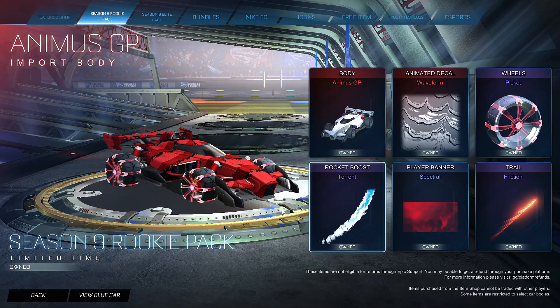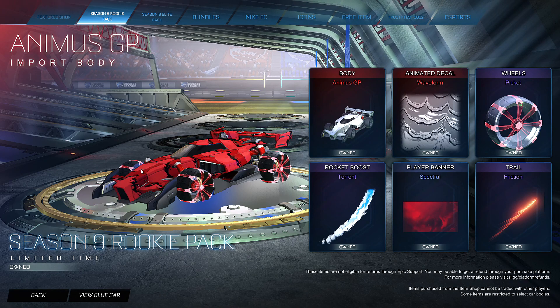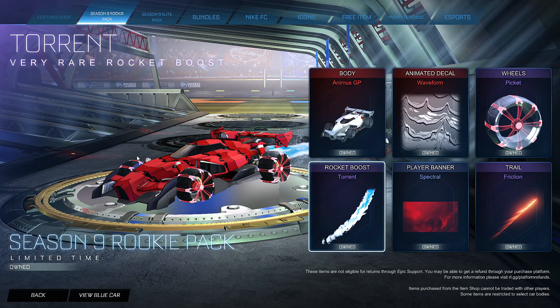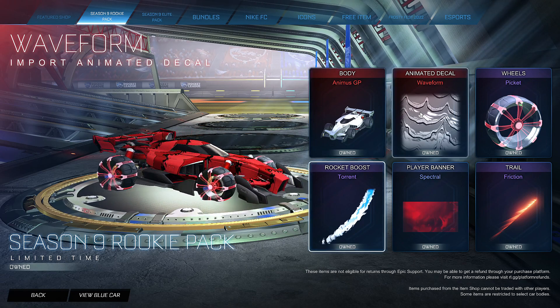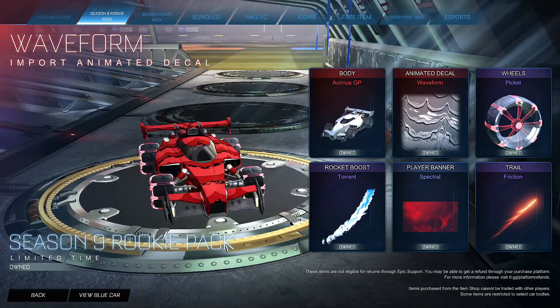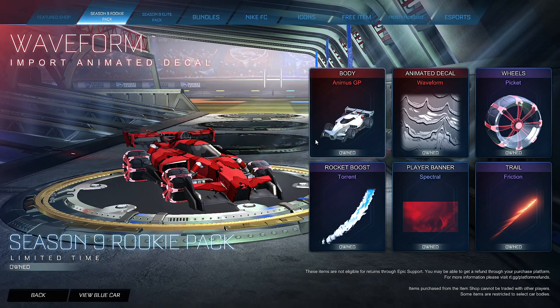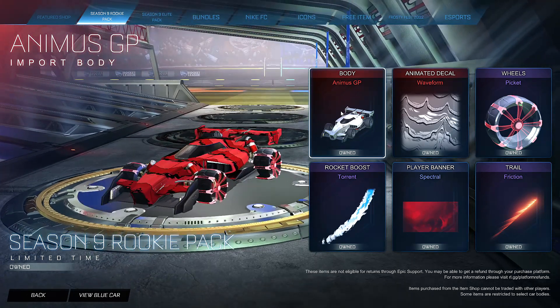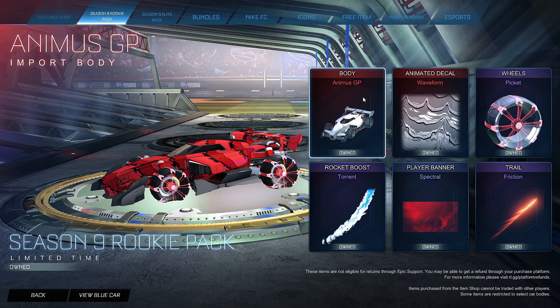Alright, so that is the Season 9 Rookie Pack. Is it worth it? It doesn't cost much to buy and doesn't have a ton of value. My suggestion would be: if you really want the decal or the boost, those are the two key items. If you're going to buy those anyway, you can buy this pack and get the other items basically thrown in for free, since the price you pay for this pack is basically what the decal alone is worth. Beyond that, it's kind of whatever. I bought it because I didn't have the car and I wanted it. Hopefully that's useful information — thanks for watching, see you next time.